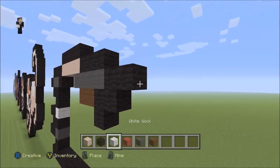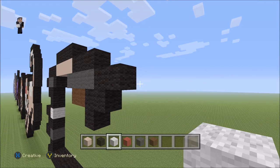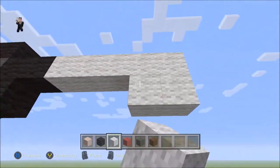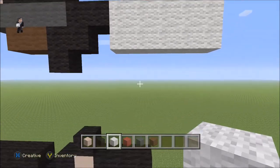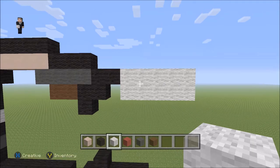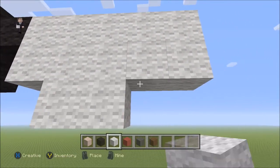On the right here we're gonna add a row of five white wools, and we're gonna do that two times. So one, two, three, four, five — again, one, two, three, four, five. Make sure you have two rows of five white wools, and on the bottom we're gonna go one, two, three.